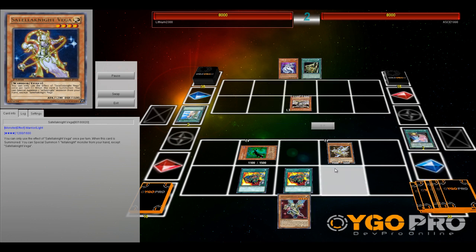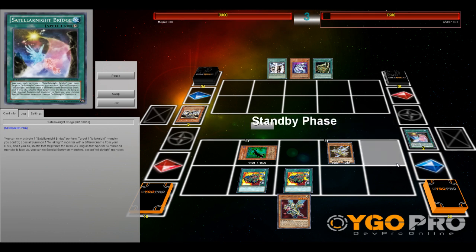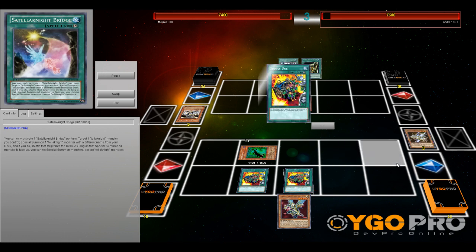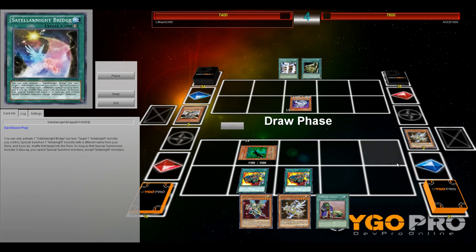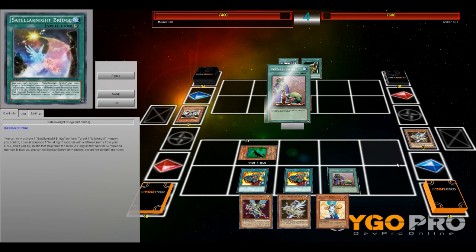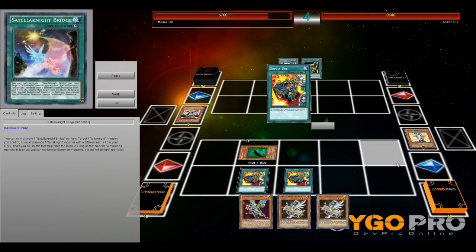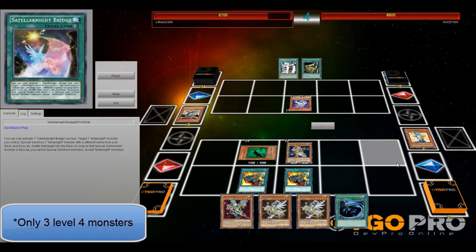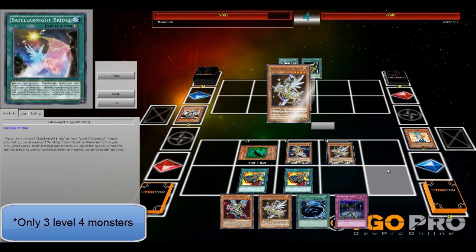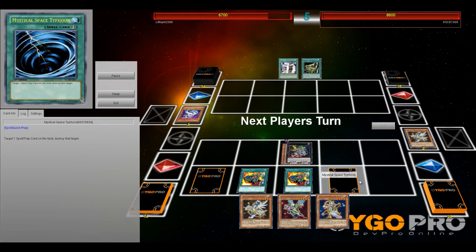I'm able to activate my Bridge. Bridge acts like a Cunning of the Six Samurai: tribute one Satellanight monster on my field, send it back to the deck, and special summon one Satellanight monster from my deck, which is obviously going to be Deneb. But Bridge does have a downside that I can only special summon Satellaknights that turn. At this moment, Satellaknights don't have any Exceed which needs two level four monsters — so only level three. And that backfires. So special summoning the Kage first turn might have been a minor mistake on my part.